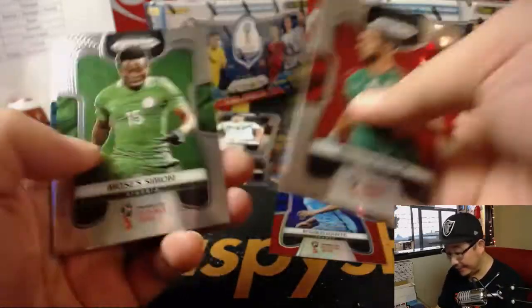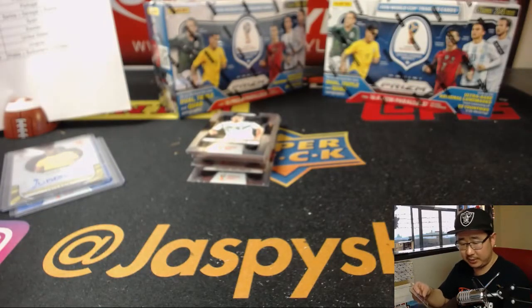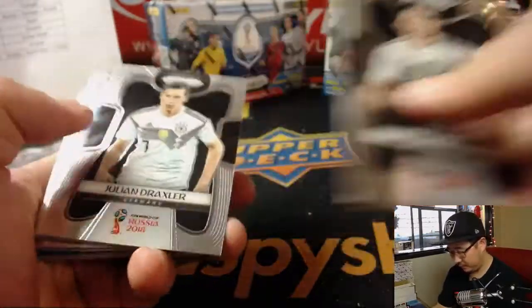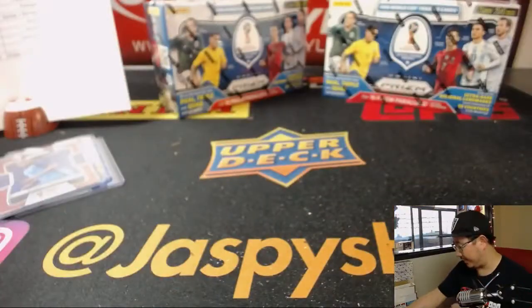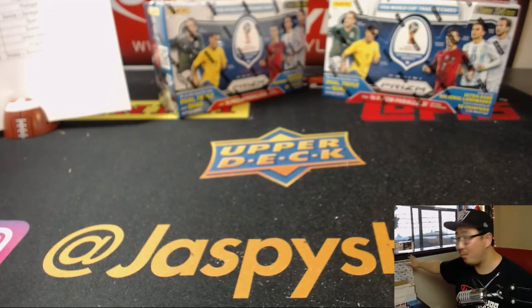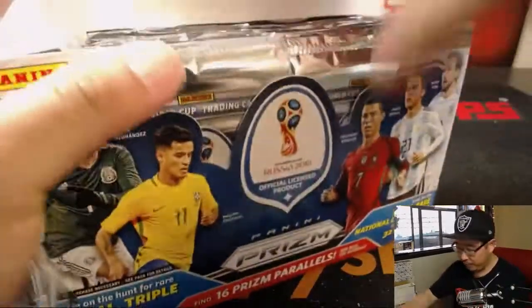N'Golo Kante — that is red for France — John Perkins with France, Le Bleu. 35 out of 149. Box two in the books. Another autograph, which is great. Remember, this is a fresh case, ladies and gentlemen. We've got more in the store. Second to last box — we're halfway through. We'll be done in about another 15 minutes and then starting Luminance Football soon after.